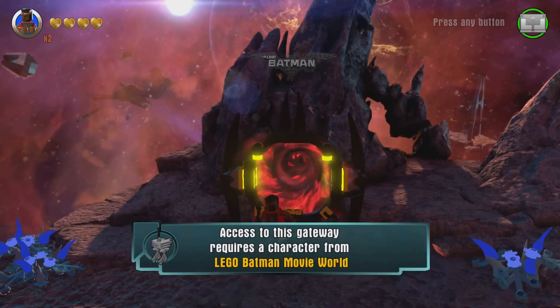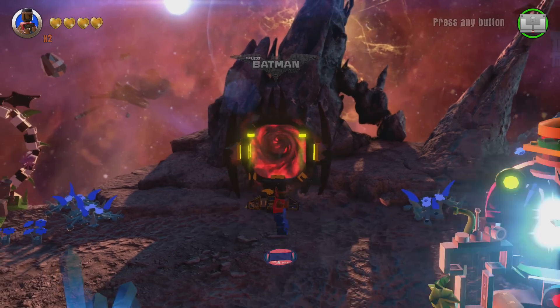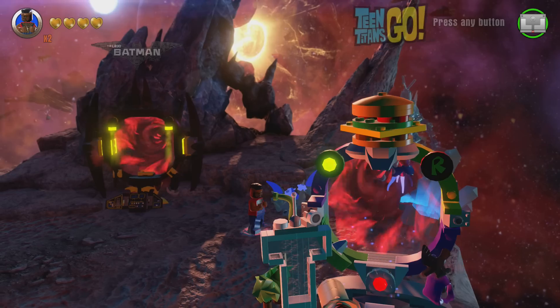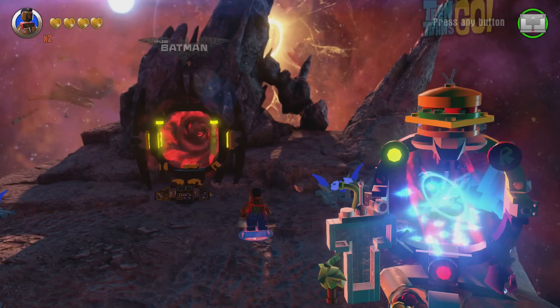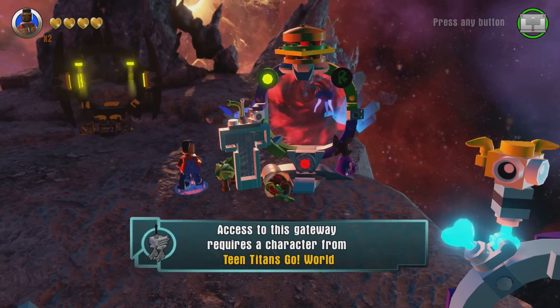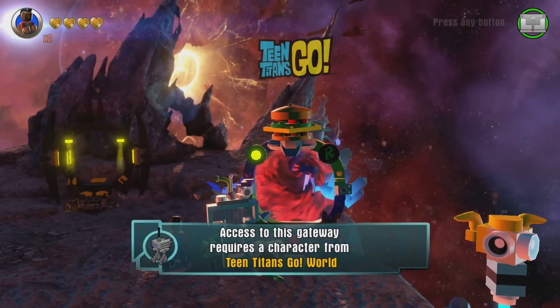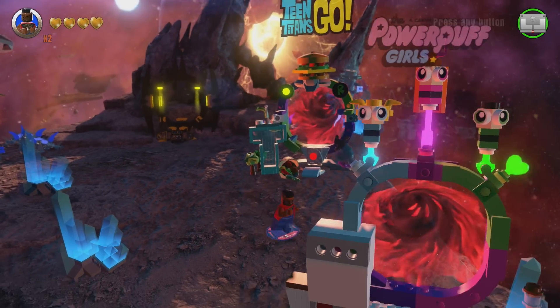Here's the portal for the LEGO Batman movie. You need something from LEGO Batman specifically — the Batman that comes with the portals and stuff. The starter pack won't work. And then here's Teen Titans Go — it's really fun. You have the Titans Tower, a burrito in the front there, and a burger on the top, which fans will recognize from the Burger vs. Burrito episode. It's one of our favorites.